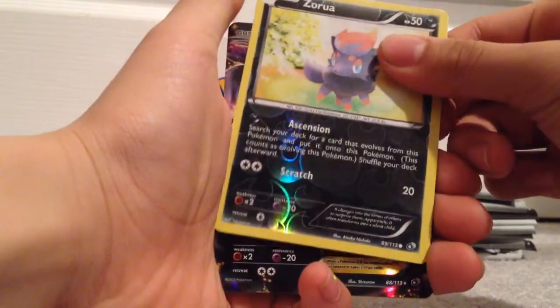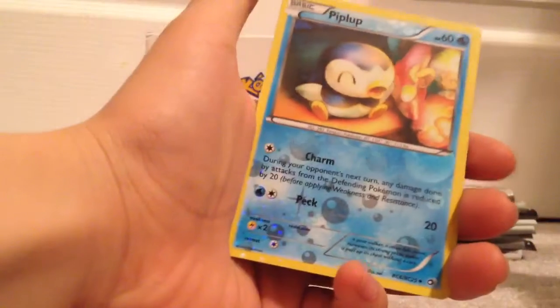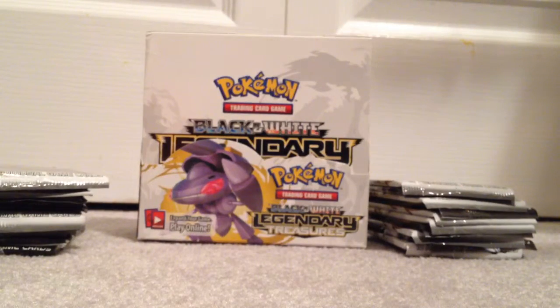Let's see what we get here — it's a Darkrai EX, you can get that? Oh, that's really nice. And a Piplup Radiant Collection — good card right there.